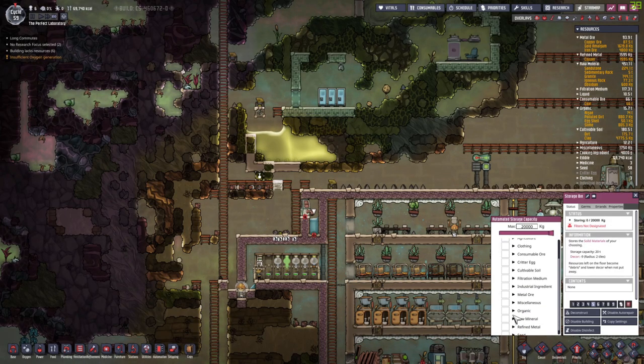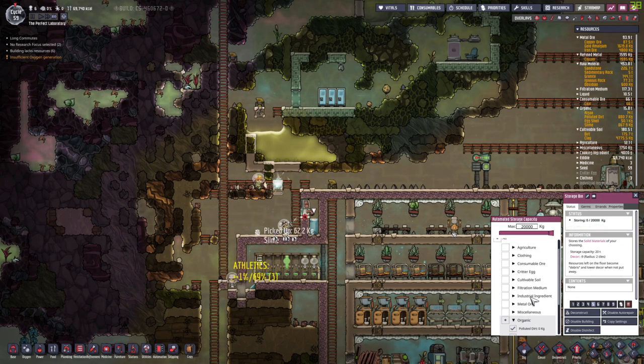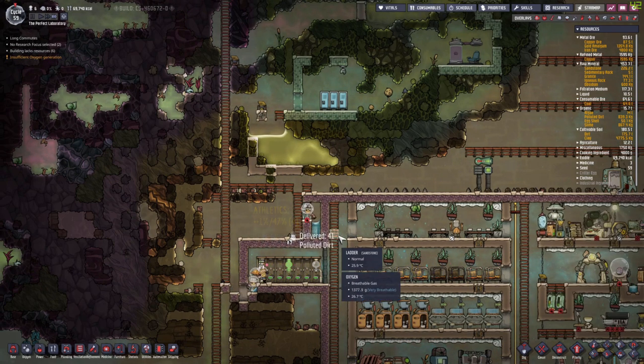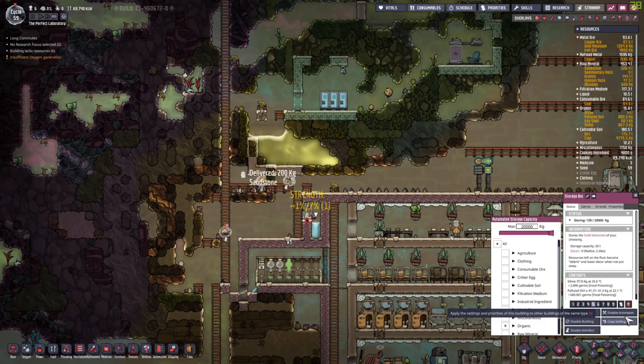Okay this is done. Let's set this to organic: slime, polluted dirt. We don't have bleach stone yet. So this is going to work a lot better — and disable disinfect, and set it to priority 7.